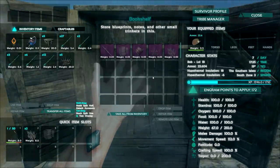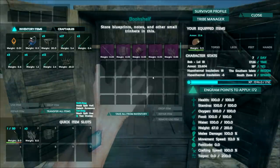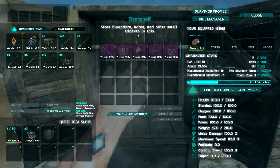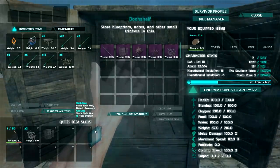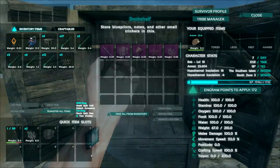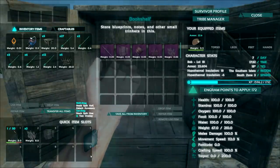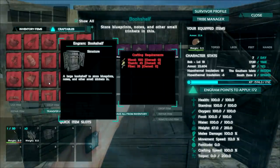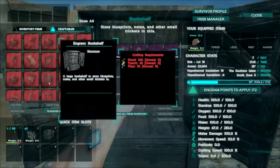The patch notes say it stores blueprints, notes and implants. Speaking of implants — are we going to be seeing implants soon, with special abilities and such? That would be pretty cool. The crafting recipe for the bookshelf is 100 wood, 45 thatch and 35 fibre.